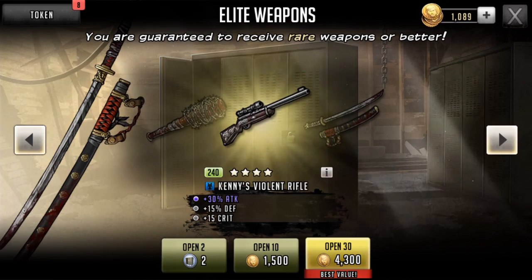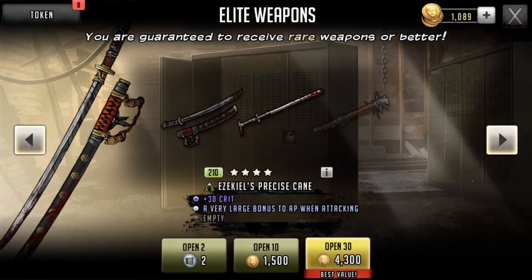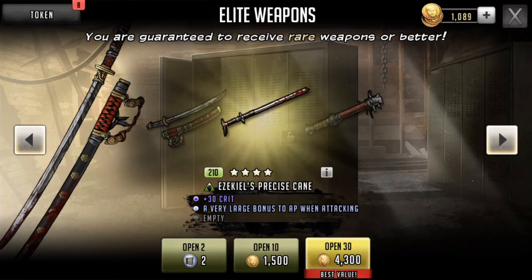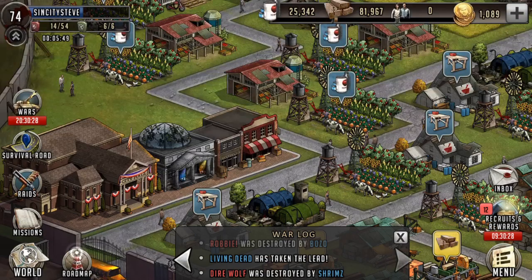Hopefully everybody's getting through the persona maps with great precision. Hopefully you guys are earning your walkie talkie blueprints and your school bag patterns. I'm well on the way to getting one of each, as you can see. There's still 13 days remaining, so that'll be awesome.